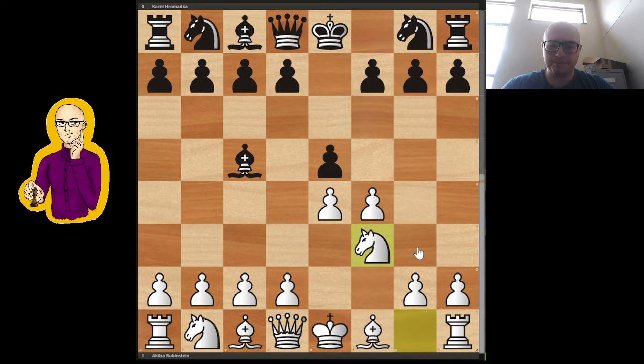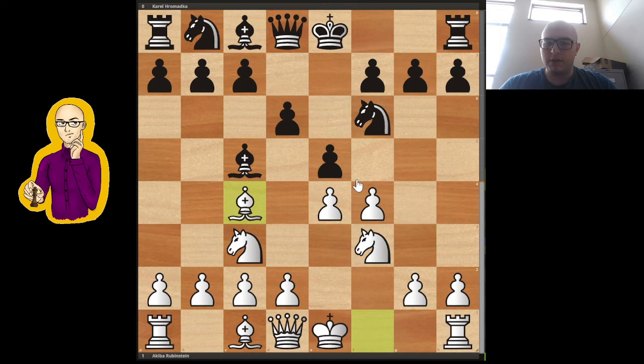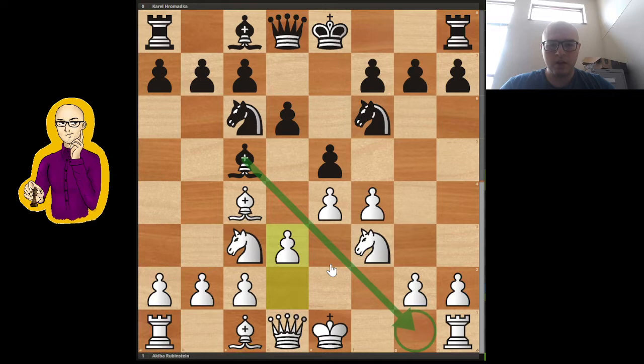Nf3, normal development. d6. Now Nc3 — Rubinstein got knights up before bishops. So Nf6 was played. Now Bc4. Nc6. And this all looks very normal so far.